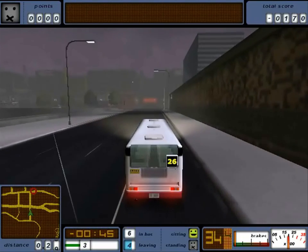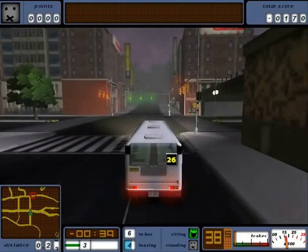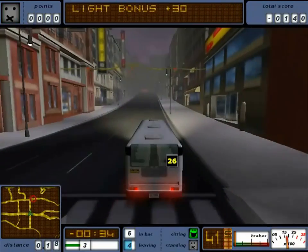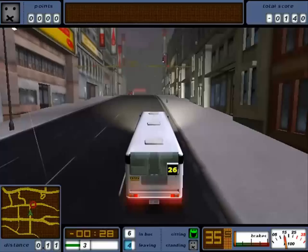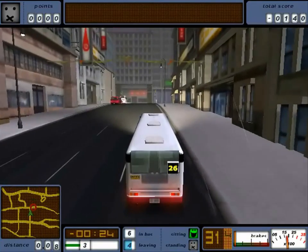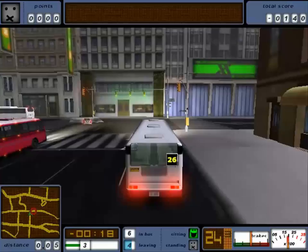That's really quite annoying, because at stages you don't know where to go. You don't have any idea about how far you are from the red light, or how far you are from the actual stop you need to make. That's quite a problem for the game, and they haven't fixed it in this edition of bus driver either.